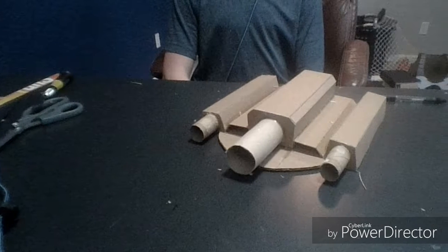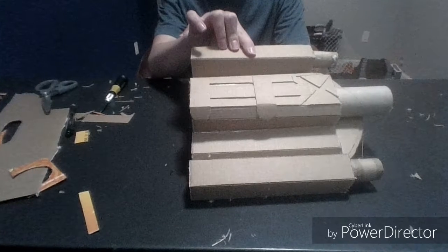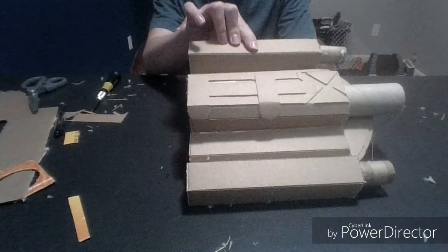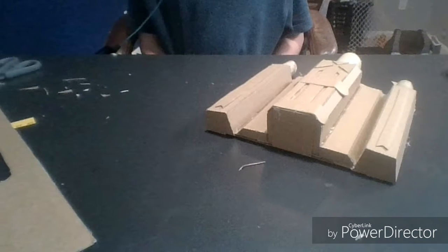Use paper towel rolls for the barrel on the side pieces. Also make sure to cap off any place that's hollow, because otherwise it won't look good. Notice I did this detail on top — this is optional, but it looks great, especially because I did black paint on the inside of it.